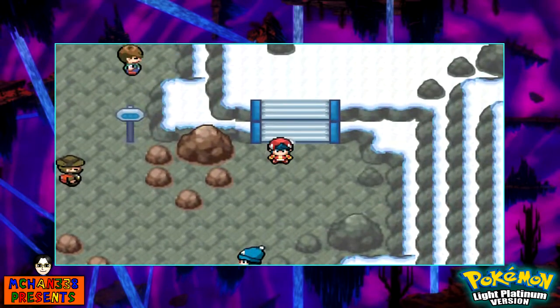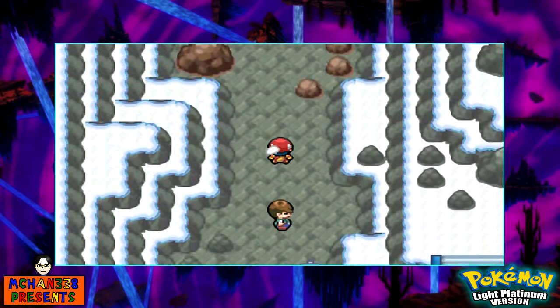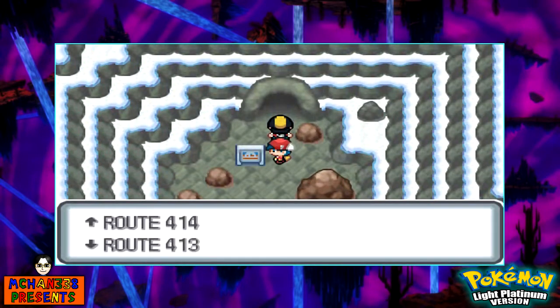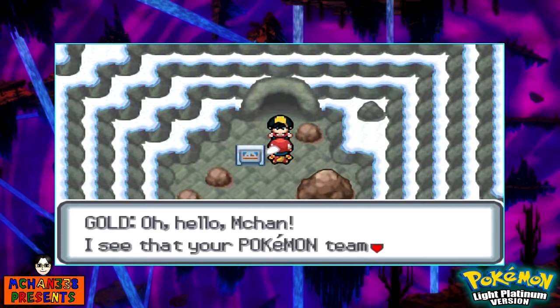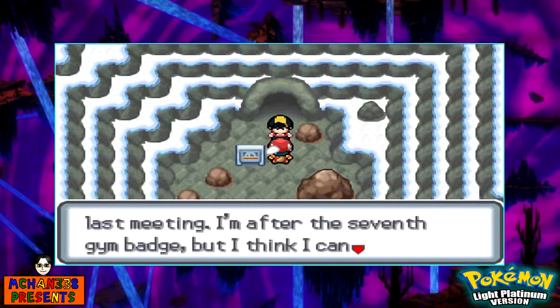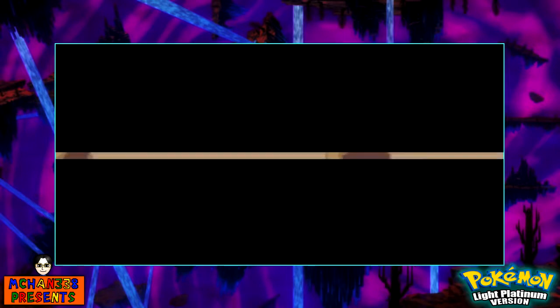We are back to this area here. As you can see, this path was originally blocked off, and now we can head on through. Mount Ice Storm, Route 414 — we're going to go up to Route 414. But first, guess what? It's Gold — or Ethan. He says my team has gotten a lot stronger and he's after the 7th gym badge, but he thinks he can take a break to face me. Very well then, here we go — against Ethan once again.